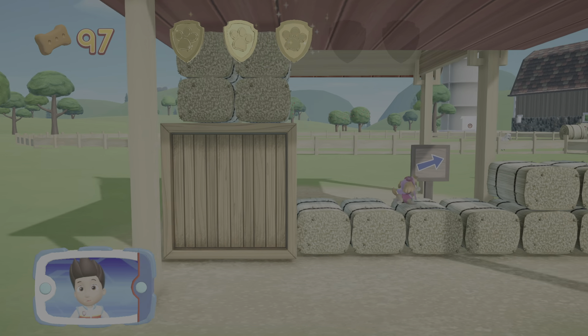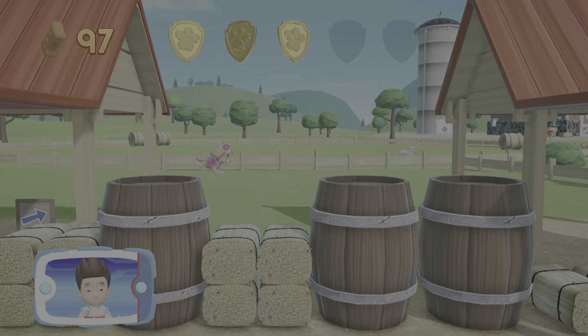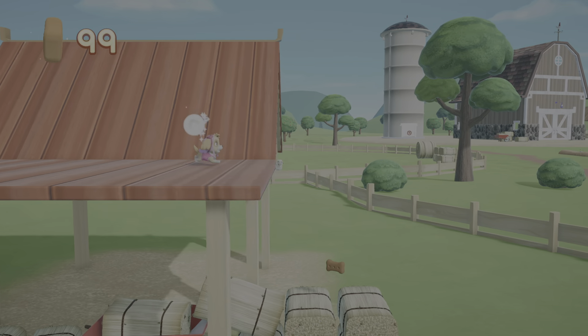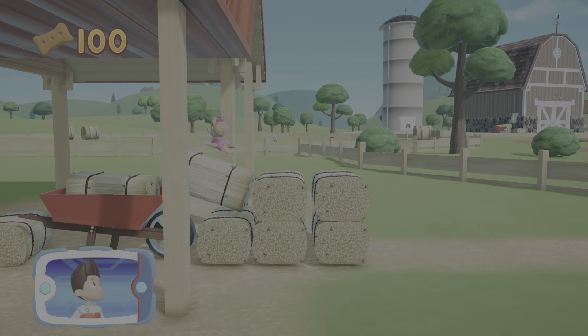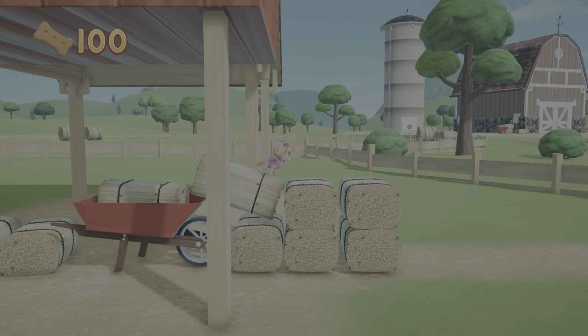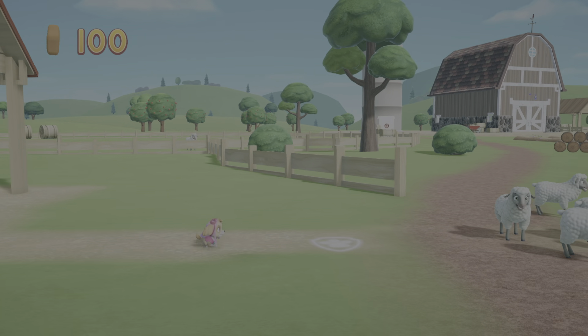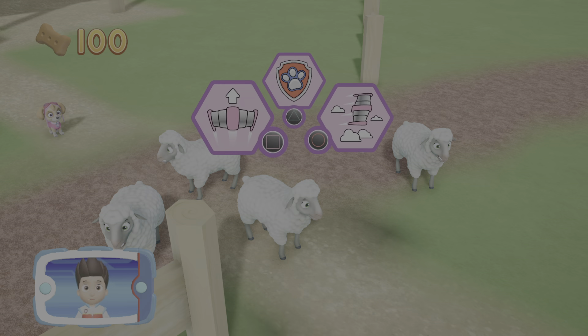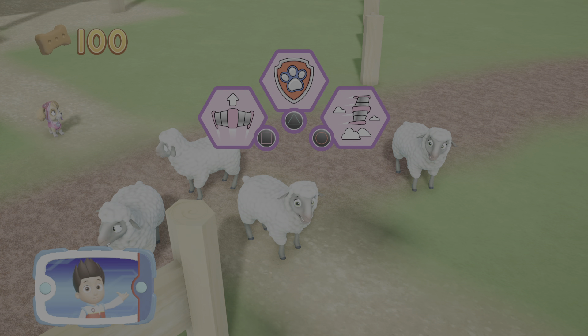You got the golden paw print — see if you can find them all! You got the pup treats! Skye found the sheep! Now we need Chase to help move them off the road! Choose the pup ability that will help you to keep moving!